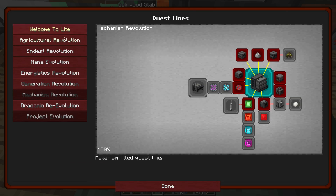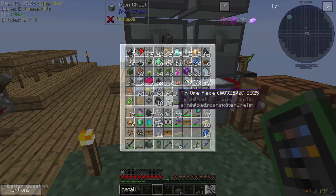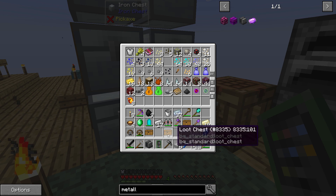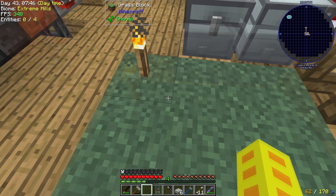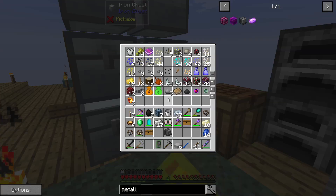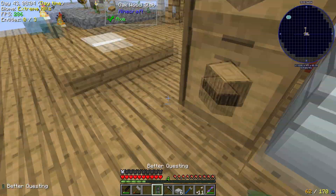We should be able to get a Metallurgic Infuser now, which I believe is a quest — yes it is. Let's claim these other quests we haven't claimed yet. Middle loot chest, middle loot chest. Oh, and now we should be able to claim this loot chest as well. We have a skeleton charm — chances are pretty much useless. Let's dump them out somewhere. Rod of the Shifting Crest and mask. There we go.